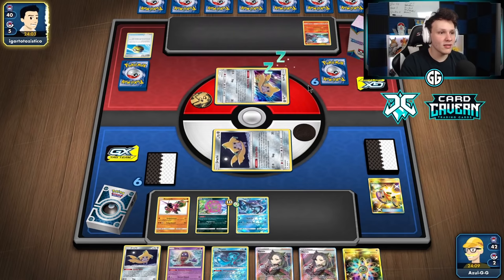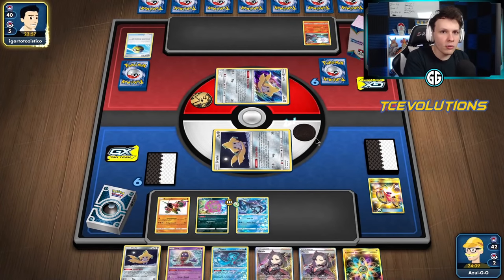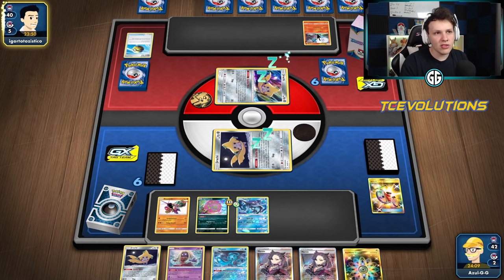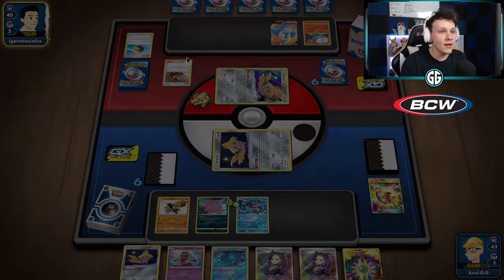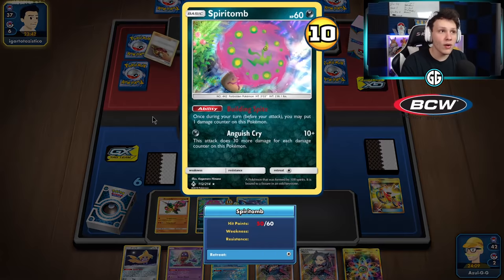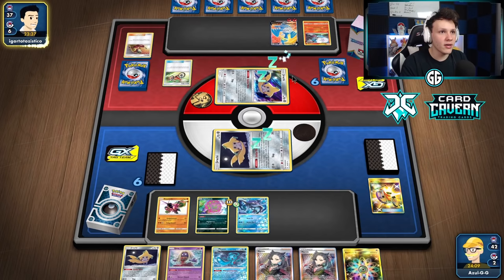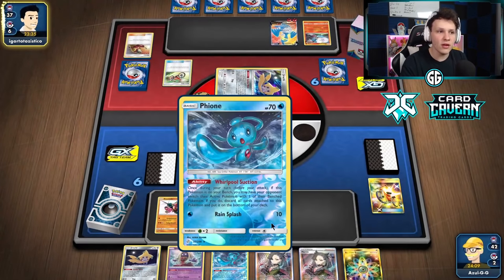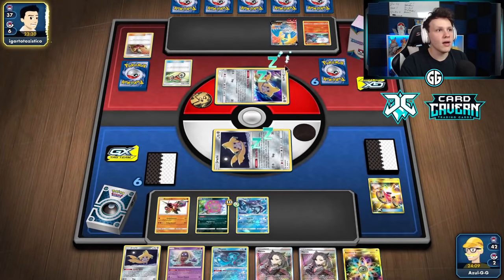Mew with Psi Power could pick up a Spirit Tomb knockout, but we want to keep Marnieing them and forcing Denny or Oricorio into play. Looks like they've already committed a two-prize Pokemon — Cramorant — and they're loading it up. They're probably going to go after my Spirit Tomb, which is unfortunate. But we have Tapu Fini, so we can constantly push Cramorant to the bench until we can actually one-shot it.